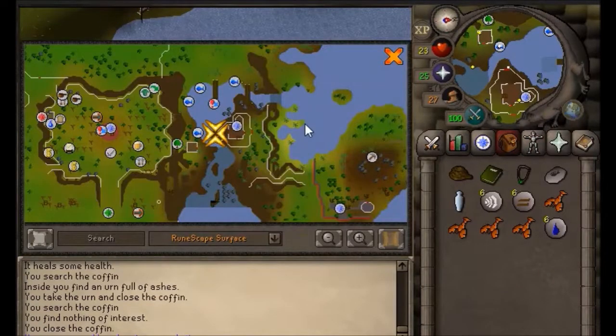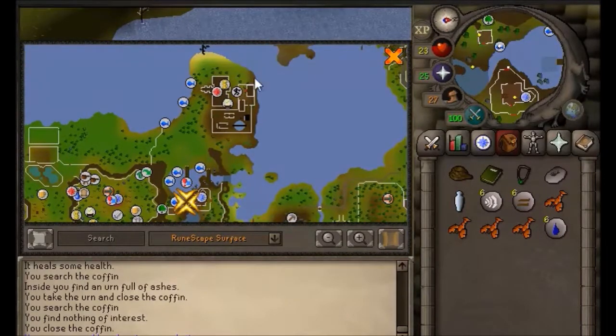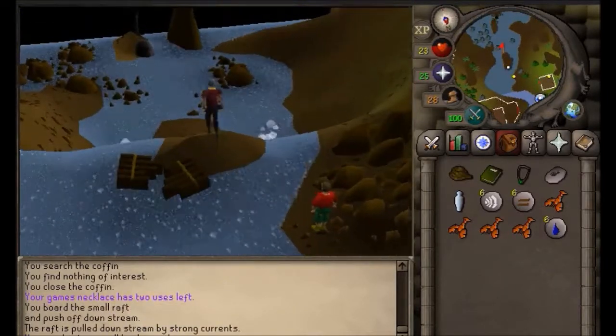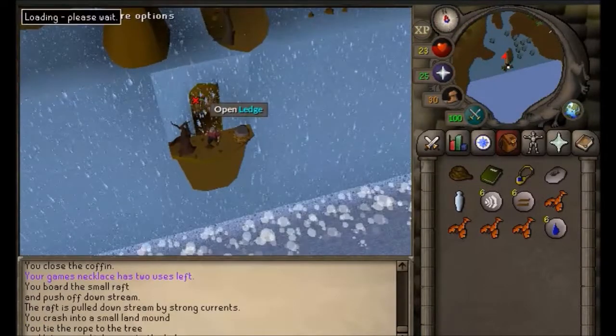Once you have your runes, go right where you start the quest, back to the outpost, and take the raft back down again. Use the rope on the rock, then use the rope on the dead tree. Put on the amulet and enter through the doors.